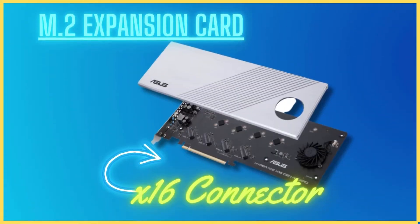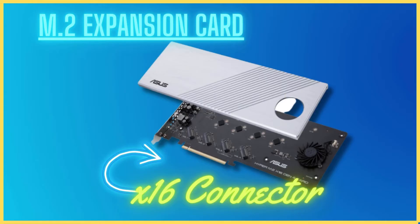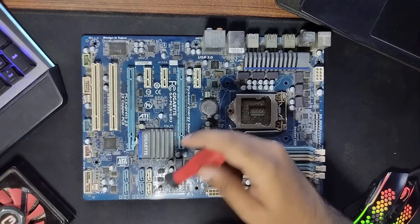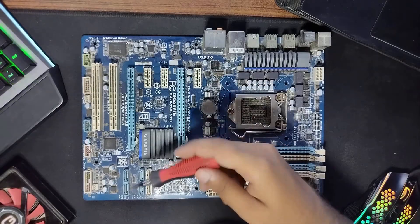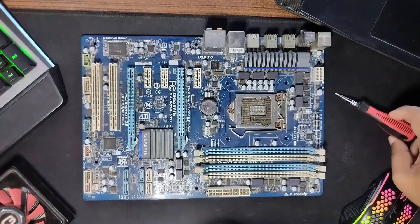Another device the X16 slot is used for is an M.2 NVMe expansion card. Each NVMe SSD requires 4 PCI lanes to work at optimal speeds. An X16 M.2 NVMe expansion card like the ASUS Hyper M.2 can add 4 extra M.2 NVMe slots to your PC. Other than that, you can install any other smaller device you want on this slot. Just know that adding an X1 or X4 device on an X16 slot will not give the device any performance boost.